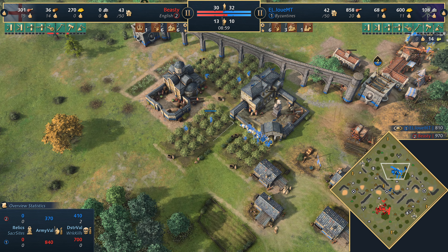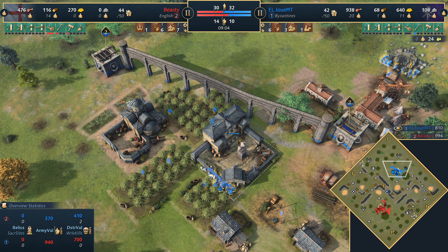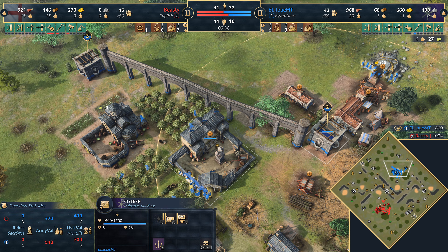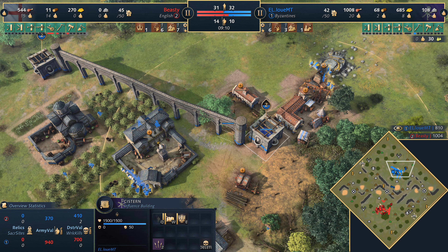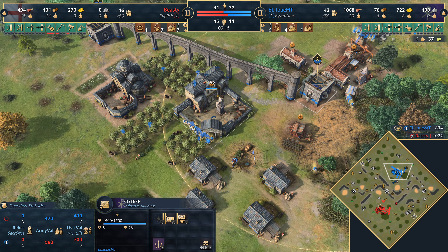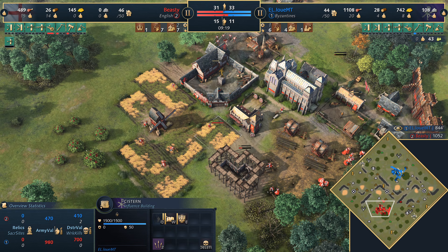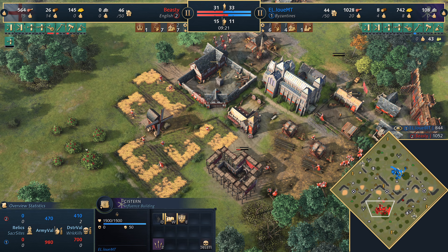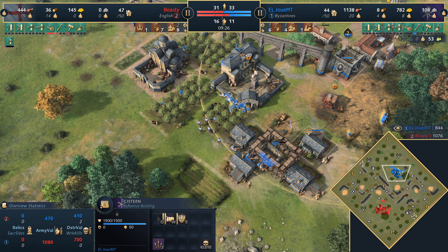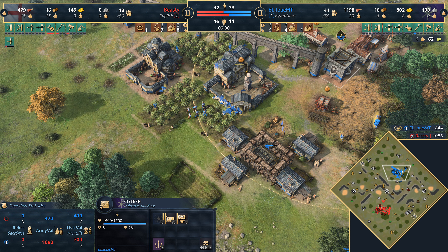Good engagement here for Louis MT — he's killed two villagers after all. Good start for him for sure. He's going to go to the castle age before too long — he'll definitely get there before the English. A lot of this progression for the Byzantines really comes down to the water level. The villagers gather 14% faster now for the Byzantines. Compare that to the English bonus — cheaper farms and a faster food gather rate on farms — it's not an immediate effect. The Byzantines start off with 10% right at the start of the game. Incredibly powerful.